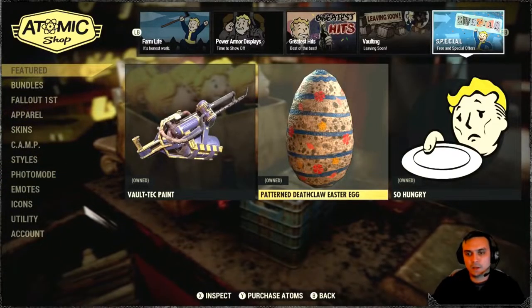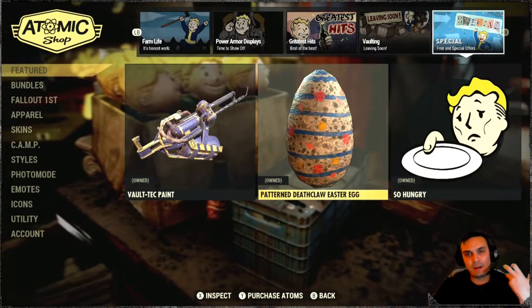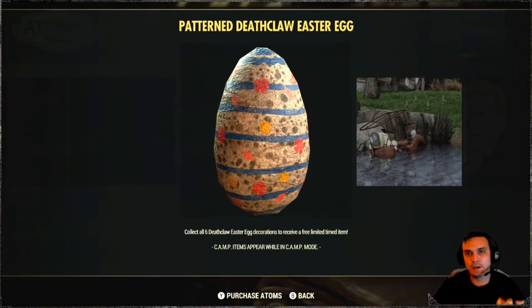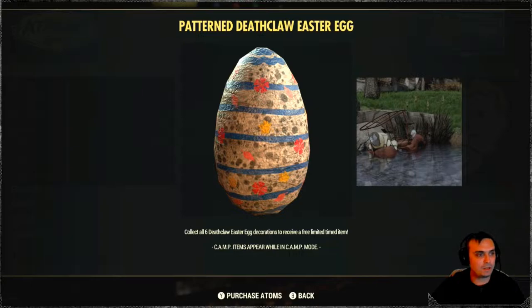At the Atomic Shop today we got the Easter egg — it's not new, it's old, but if you haven't had the chance to claim it in the past you're able to claim it now. It's free and you can get the entire set by claiming these Easter eggs throughout April 13th until April 18th. You'll need to log in every single day to claim all the eggs and you will have a full collection.